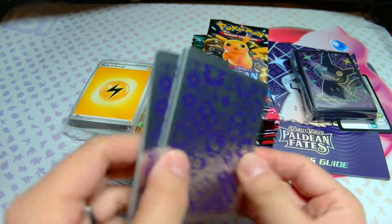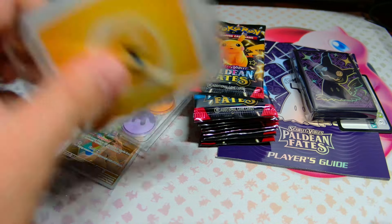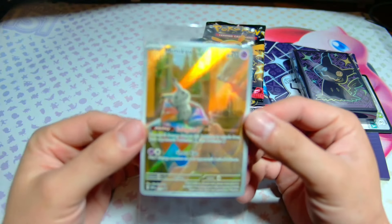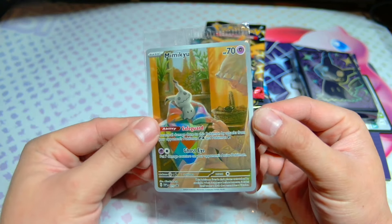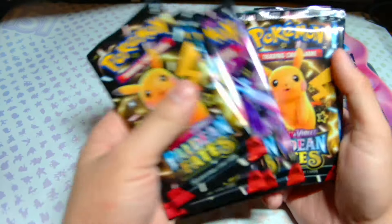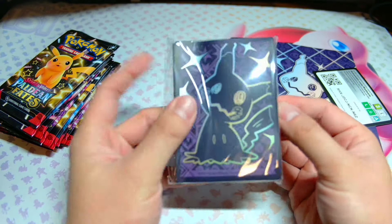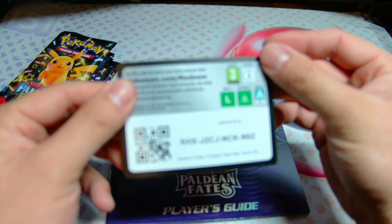We're just going to quickly go through everything here that's on the table that comes inside the ETB. You get the ETB dividers — really cool, look at the back there, it kind of looks like playing cards. You get your little pack of energies and your damage coins, and the promo — the Mimikyu promo. Sometimes these come damaged inside the ETB; I've had one, an Obsidian Flames Charmander, that was bent in half. We get nine packs of Paldean Fates and the Mimikyu sleeves, which look really cool as well — the shiny Mimikyu — and a QR code.